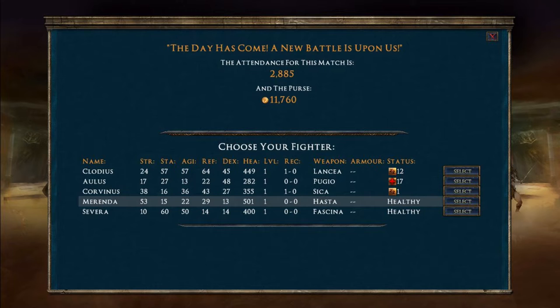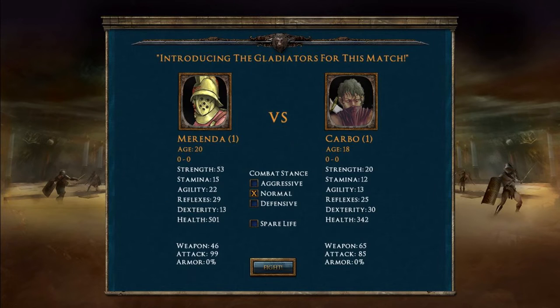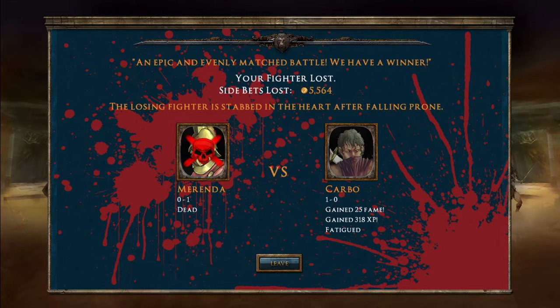We need a Hasta and a Fasina - let's go to the market. There's a rubbish Fasina but it'll have to do; we can't go in unarmed. For the fight, this guy's stats are poor other than his strength, but his health is decent. Her stamina and agility are really good but her health is poor, so let's go with him. He's a massive favourite. I'm going to back 5,000 on him. Their guy's health is poor - everything's poor. Let's go out aggressively.